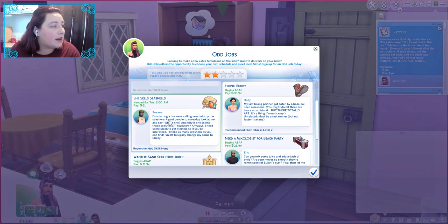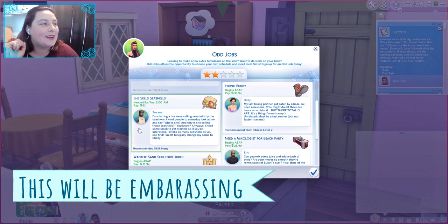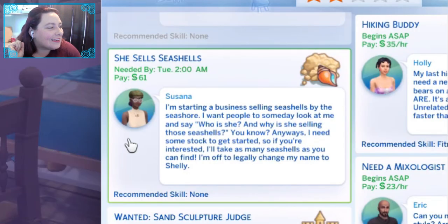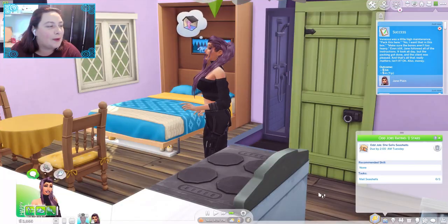She has to go into a house, so that one's done. This job has been taken — choose another one. I'm starting a business selling seashells by the seashore! I need some stock to get started — I'll take as many seashells as you can find. I'm off to legally change my name to Shelly. I would love to know if this sim actually exists in the game and she does change her name to Shelly — that would be fabulous.